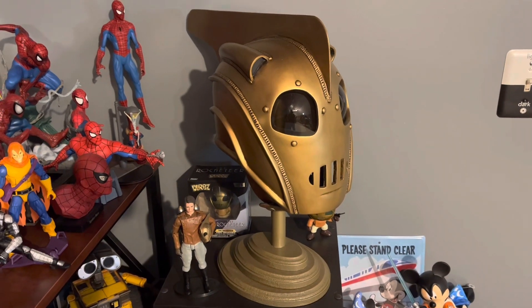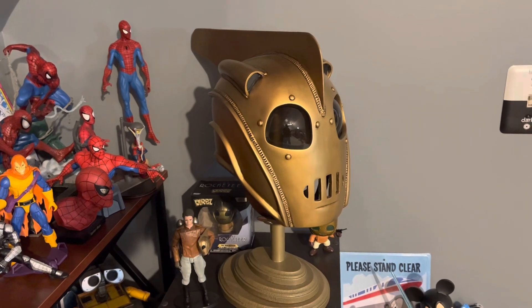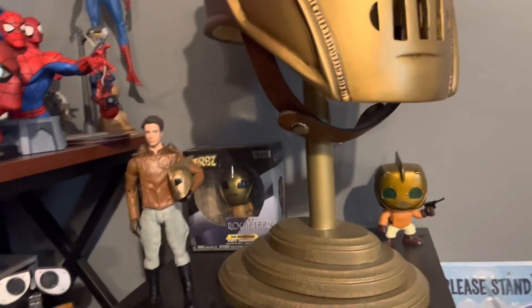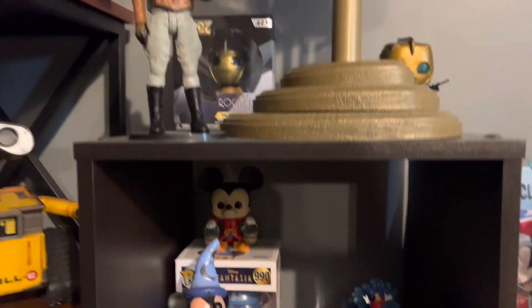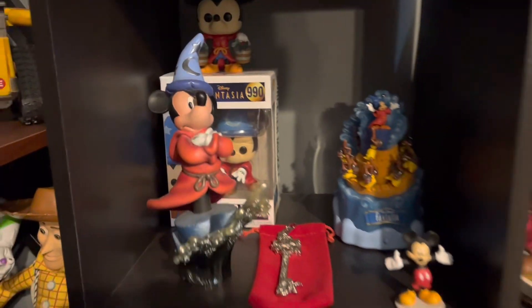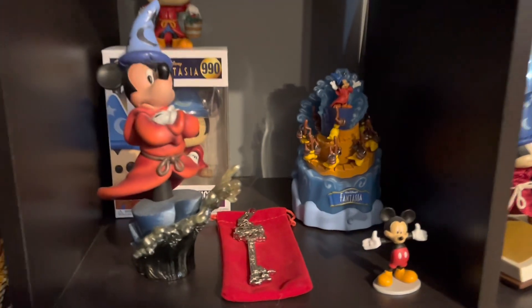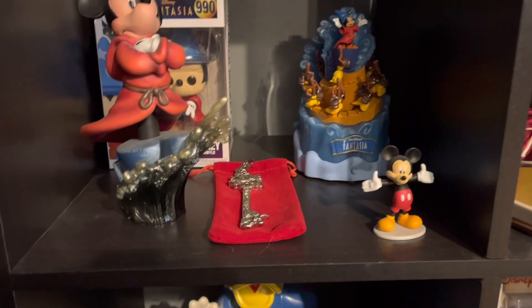Now we're going to take a look at this little shelf over here. Got my Rocketeer helmet — custom made. Then we've got some more Rocketeer stuff: got my Pop and Adorbs, my Diamond Select. And then down here we have a bunch of Sorcerer Mickey. There's a couple Pops, my Grand Jester, little bust. It's actually a Hallmark Christmas ornament right there. Little Mickey.